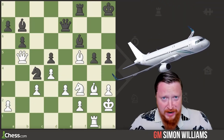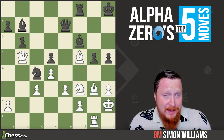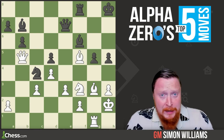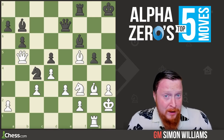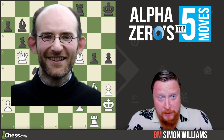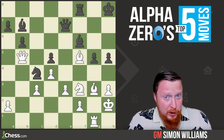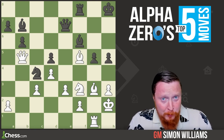Is it a bird? Is it a plane? No, it's the top five moves of the strongest ever computer program of all time, AlphaZero. AlphaZero was an incredibly strong invention of Demis Hazabis and his team at DeepMind. I got these moves with help from very strong international player Matthew Sadler — go and check out his YouTube channel Game Changer. We're going to be looking at those five moves.